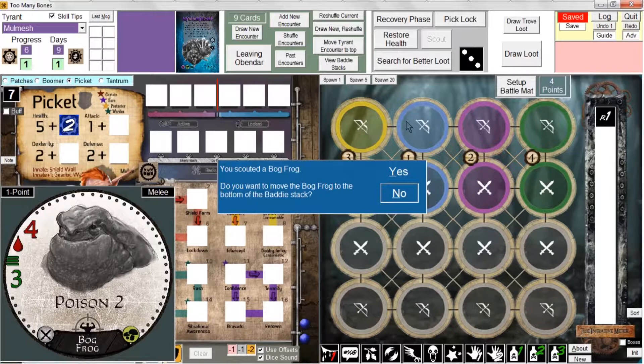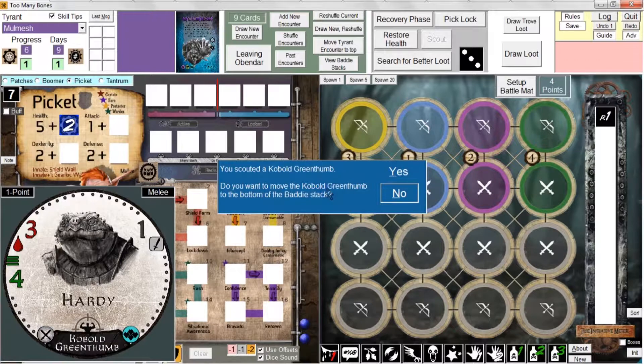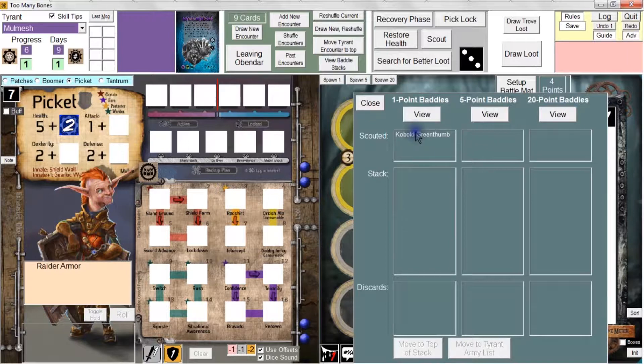Picket rolled a three - on a one, two, or three you automatically scout a one-point batty with no choice. He scouted a bog frog. Let's override and have picket scout again - this time he scouted a cobalt green thumb. I'll say no, don't move it to the bottom of the stack. I get a reminder of what's been scouted so far for one-point baddies. Remember, if this message goes away you can always go to view batty stacks to see what you've scouted.